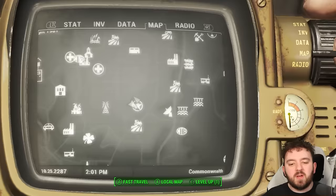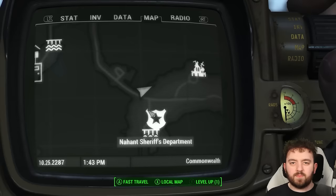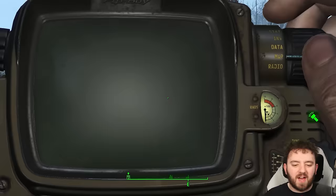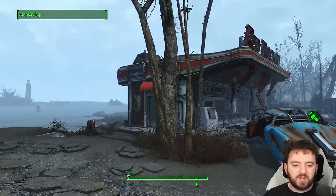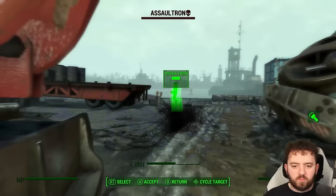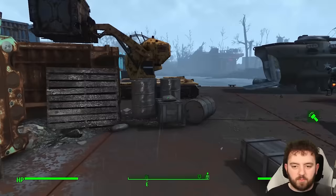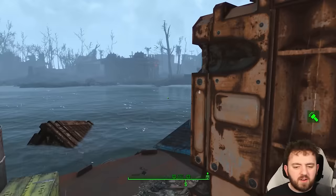Our next destination is all the way over to Nahant — specifically a military barge right here. North of Nahant we can find this Power Armor barge, guarded by a lot of robotic guardians including Assaultrons — it's definitely one of the more dangerous ones. If you somehow manage to sneak on board, you can go all the way around the back. It's an advanced lock security gate, giving you access to yet another Power Armor.